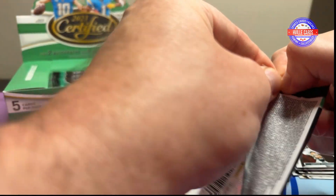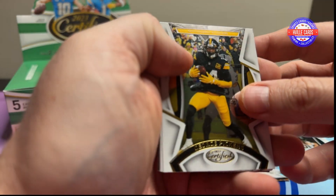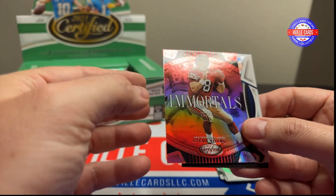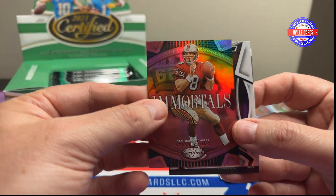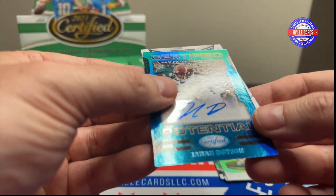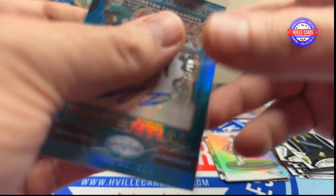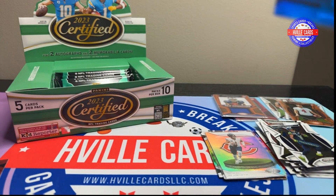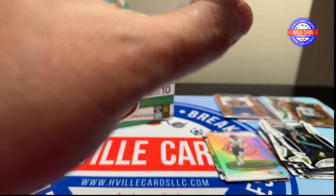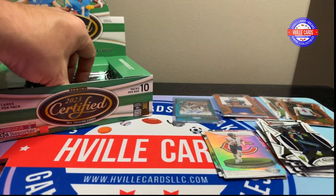Next pack. Can you imagine how much they'll get for that number one draft pick? We've got George Pickens. Sam Howell. Tyler Lockett. A Steve Young Immortal, 75 out of 99. And there's a Jahan Dotson, 48 out of 50. I like that because I like the Redskins — yes, I said the Redskins.